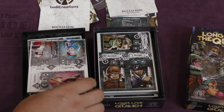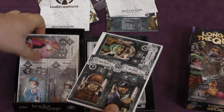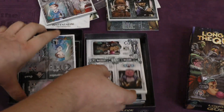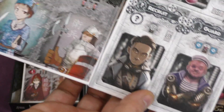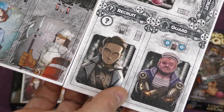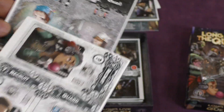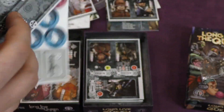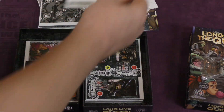So let's see — recruit, guard, recruit. Here we have apprentice, guard, apprentice. Very different styles of artwork. There's a recruit, guard, recruit, more apprentice guards, apprentice. You can see — I don't know which artwork I like better. This is very anime and that's very steampunk.